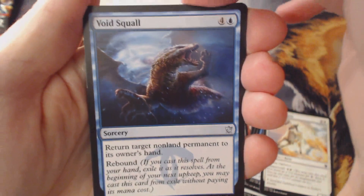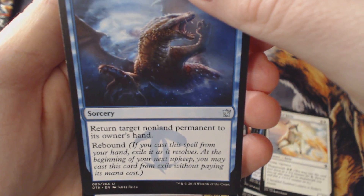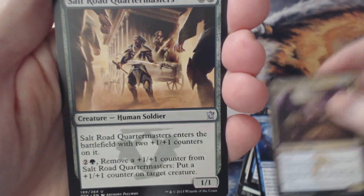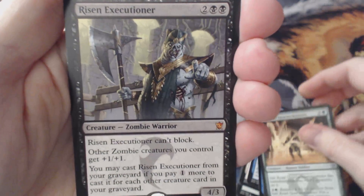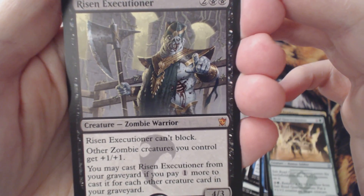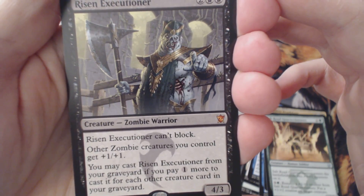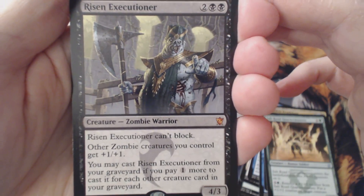And for our uncommons: Void Squall. Rebound — came back, huh? Ruthless Death Fang — a little flying dragon, nice. Salt Road Quartermasters. And our rare is Risen Executioner. A Zombie Warrior — I think my brother would like that one. Two black, two colorless, four mana, three power. Risen Executioner can't block. Other zombie creatures you control get plus one, plus one. You may cast Risen Executioner from your graveyard if you pay one colorless more for each other creature card in your graveyard. That's pretty cool — I think that's a cool card.